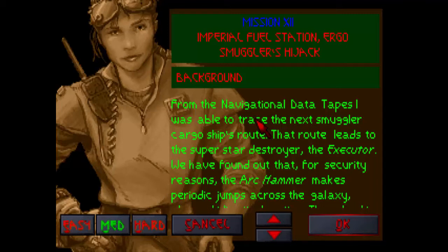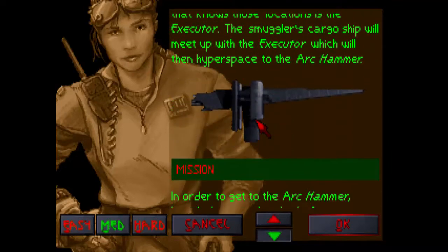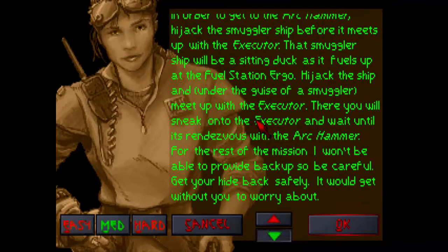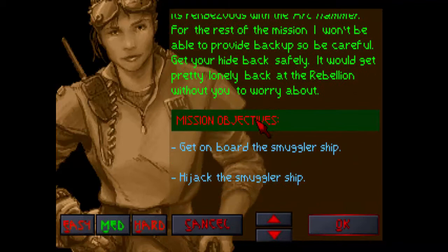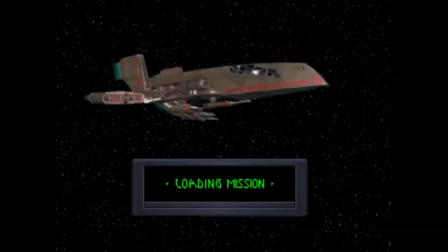Hey guys, it's Geoff here. Welcome back to Dark Forces. This is Mission 12 on the Imperial Fuel Station. We need to hijack a smuggler's ship which is en route to the Ark Hammer. So basically we need to find our way through the fuel station to the smuggler's ship, get on board, hijack it, take it over, and then we're going to be heading over to the Ark Hammer. So let's get straight into it.